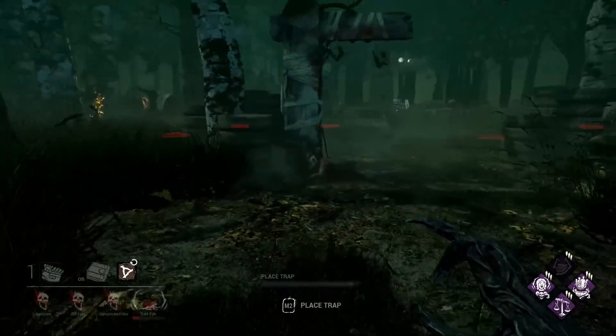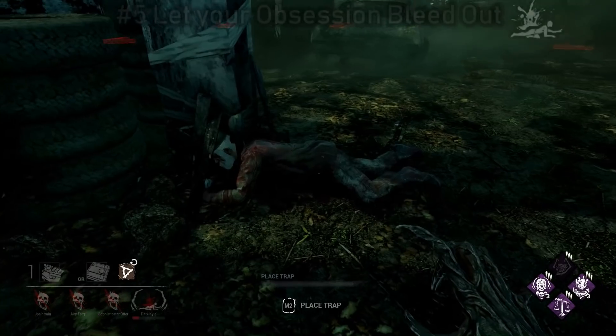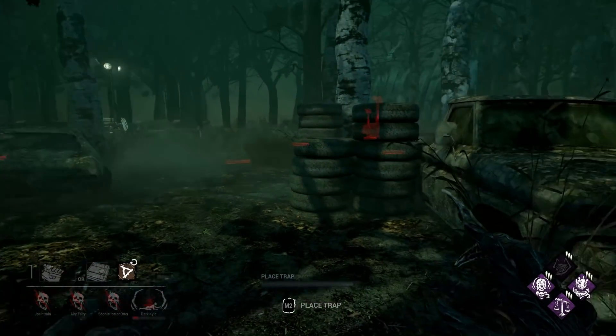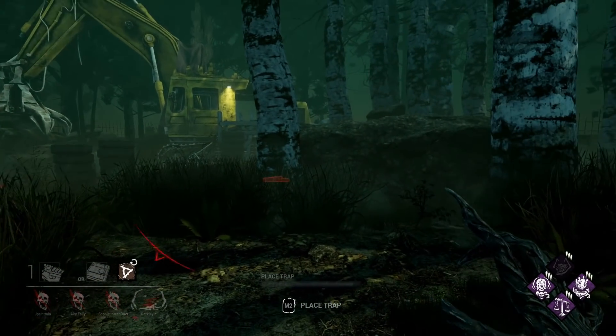The last tip for Decisive Strike is to just let your obsession bleed out. If they have Decisive Strike and they are next to a hook that you can't hook them on — like this situation right here — then just let them bleed out.